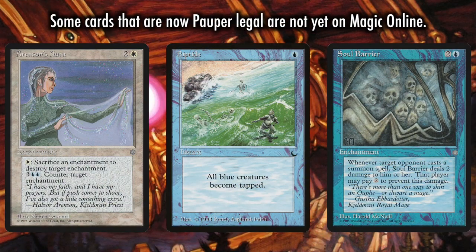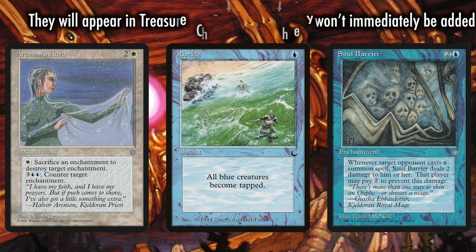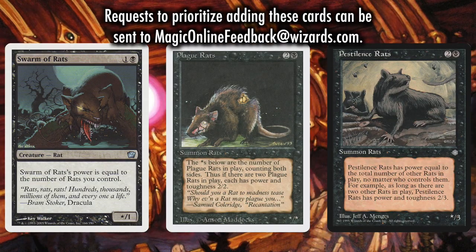There are actually a handful of cards being made Pauper legal that do not currently exist on Magic Online. Over the coming weeks, these cards will begin to appear in treasure chests. The emphasis is going to be on adding the more relevant ones, and although all of them won't be immediately added, they are coming to Magic Online and will simply be considered Pauper legal in this new unified format. Wizards of the Coast is encouraging people to send requests for which common cards to prioritize to Magic Online Feedback at Wizards.com.